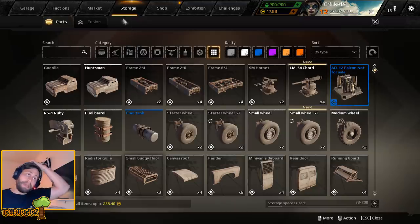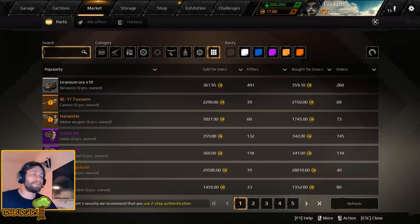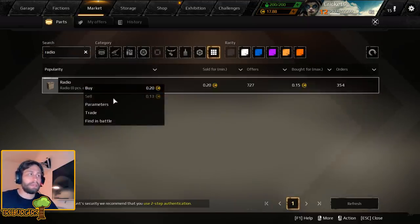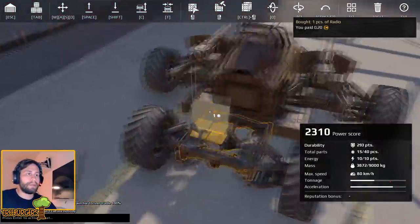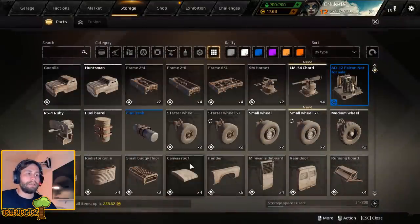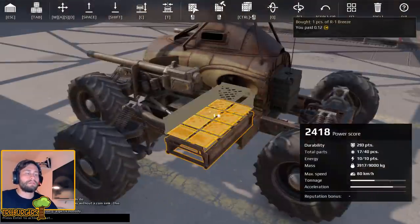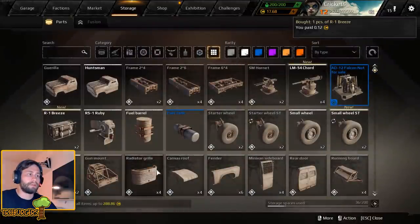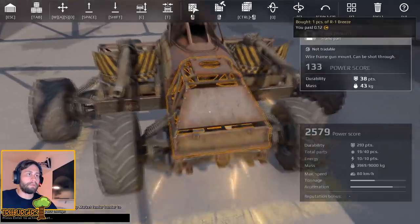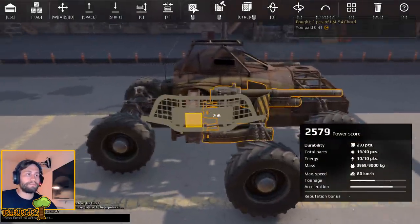We want to see if we can actually keep those wheels on for as long as possible. Now that we're getting higher up into the power score, I want to go ahead and buy us a radio. Basically what the radio is going to do is help us communicate with our teammates if we end up fighting an enemy. The radio will actually alert our teammates that there's an enemy close to us so they can see the enemy on the minimap. Let's make some basic protection for our guns - nothing too dramatic, but we definitely want something to keep them protected.